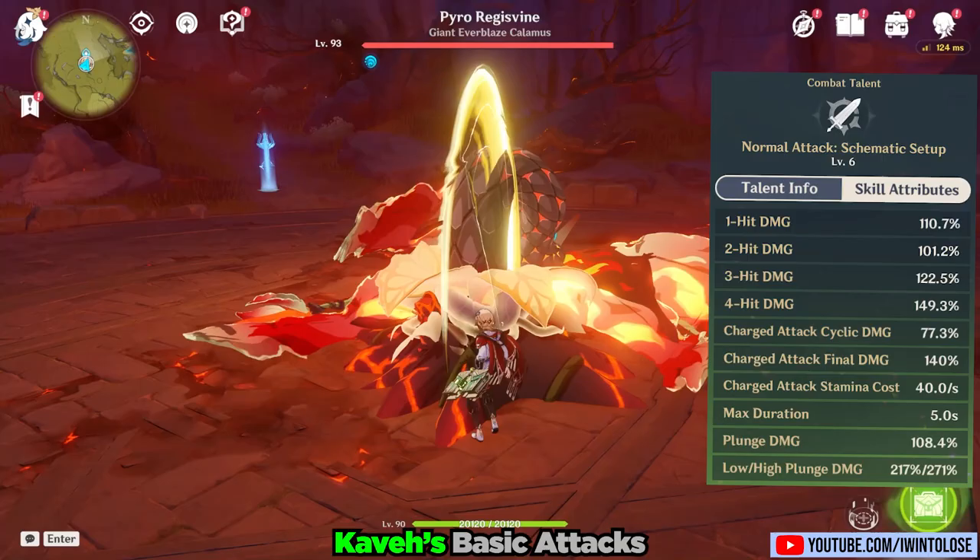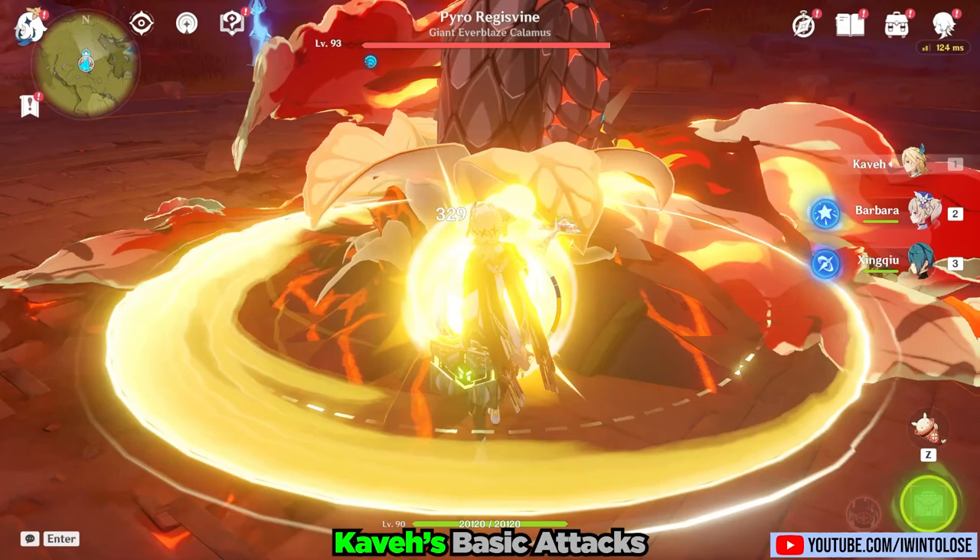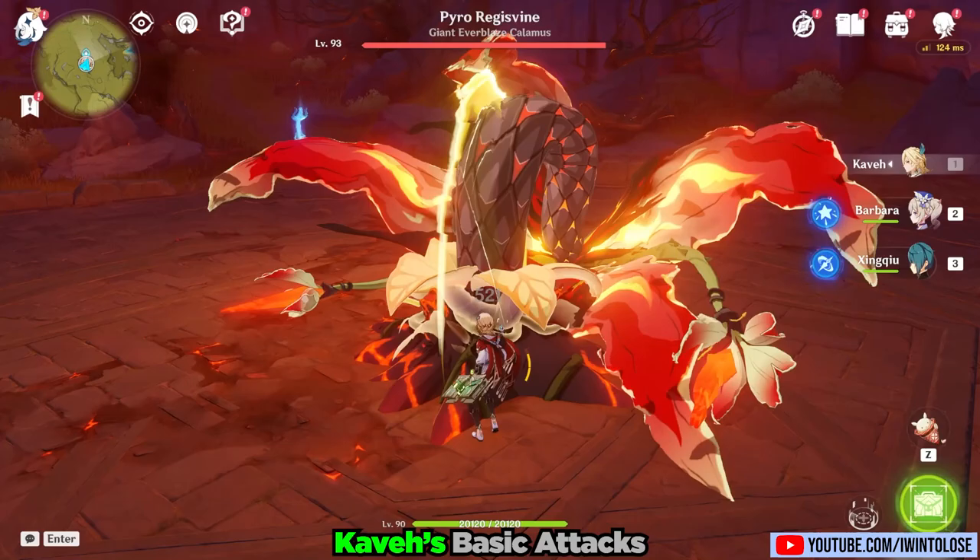Starting with his basic attacks, Schematic Setup: his normal attacks consist of a rather slow 4-hit string. His charge attack turns him into a comical-looking fidget spinner as he spins his claymore around. We'll revisit these basic attacks in a bit, because for now, while they're doing physical damage, they are quite unremarkable.